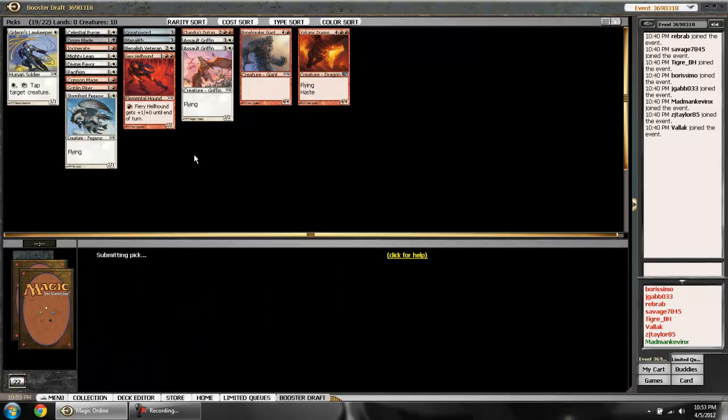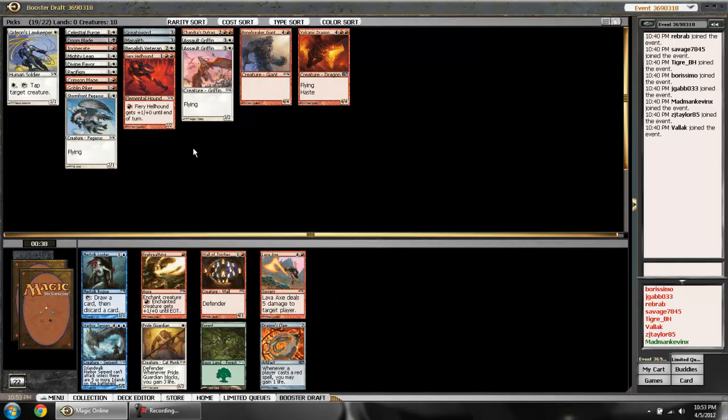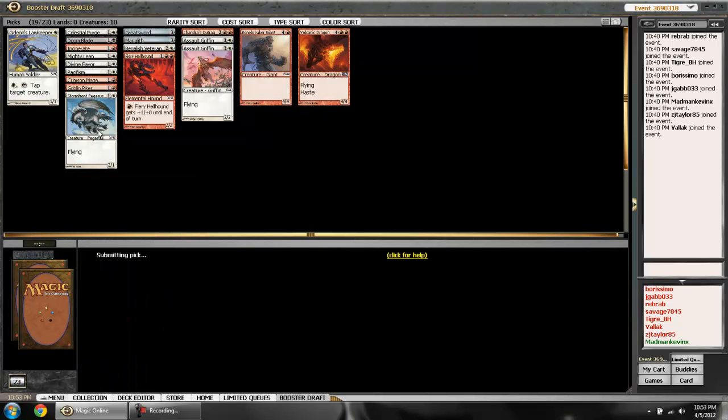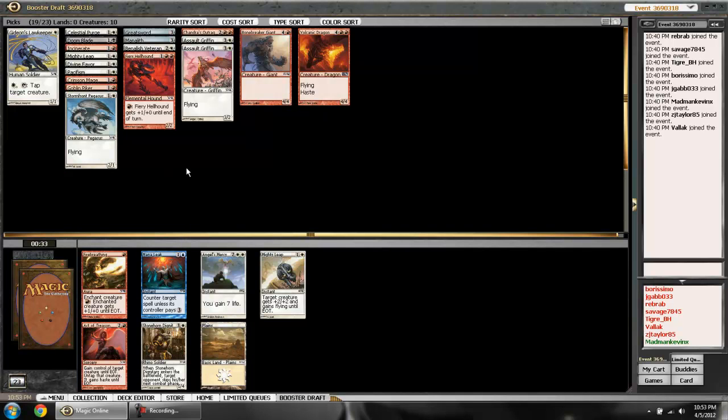This pack has lots of red but it's all kind of bad — I still don't really want Lava Axes, and I'm still not a fan of Fire Breathing. At this point I'm just going to hate draft the Merfolk Looter to stop somebody from getting fifteen of them and creating some kind of sick deck.